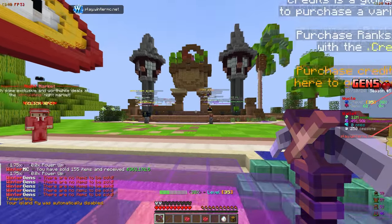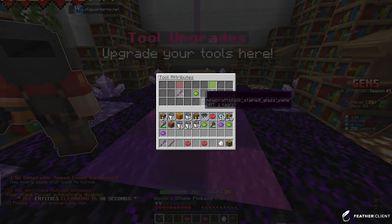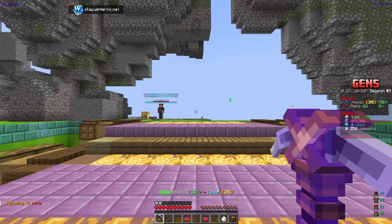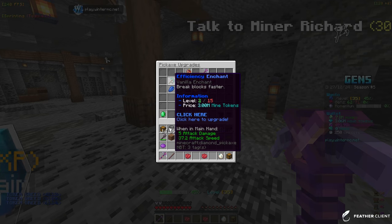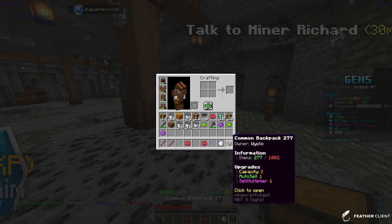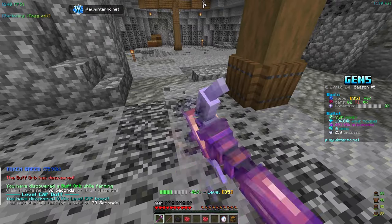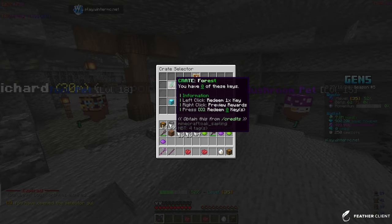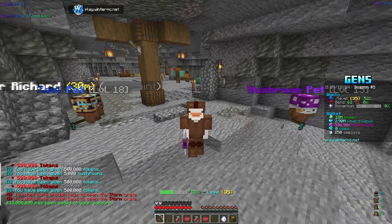We could probably use any boost to efficiency we can get. We can only upgrade it once — not as much as expected, but we got it. Let's go mine the coal. We've reached 3 million mine tokens, so we can get another level of efficiency — the next level is at 4 mil, not too bad. We're about halfway through the 512 coal quest. Mining is going faster with the new efficiency. We also opened crates and got 2.9 mil tokens and 10 mil money.